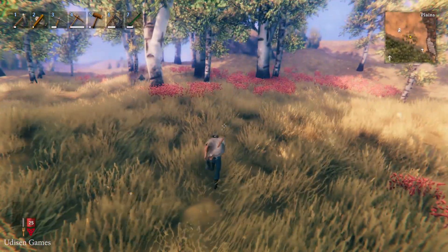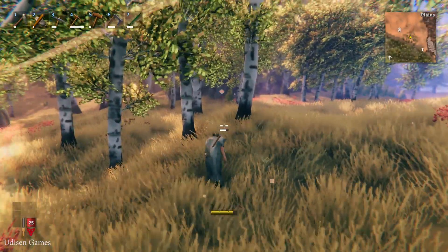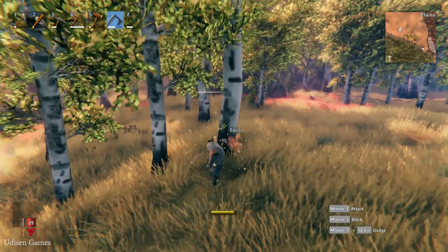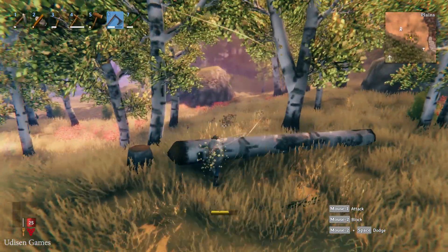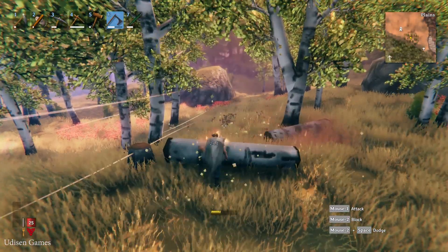Step number one: you need to find fine wood. For that, you must have at least a bronze or iron axe, which is required to chop down birch trees. Birch looks like this — it's a type of tree. Chop the tree, and after that you'll see a log. Destroy the log to acquire your fine wood.